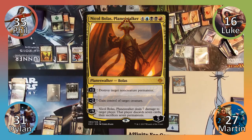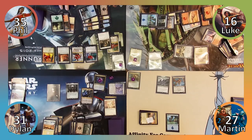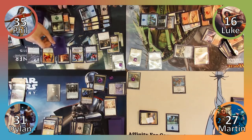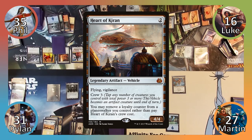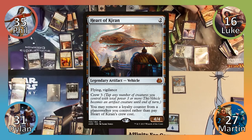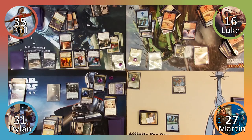Phil casts Nicol Bolas, Planeswalker, and uses his minus two ability to gain control of my dragon. Sad times. Next Phil activates Ugin's plus one, creating a 2/2 spirit and exiling the top card of his library underneath it. Phil then uses Teferi's plus one ability, drawing a card, plays an Island, and casts Heart of Kiran once again. Moving to his end step, Phil untaps two lands thanks to Teferi and ends his turn.